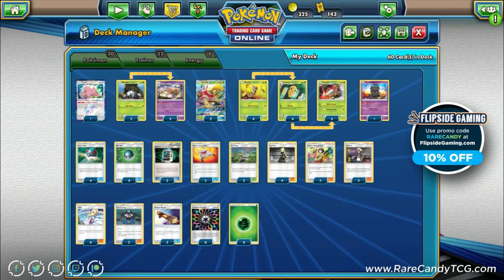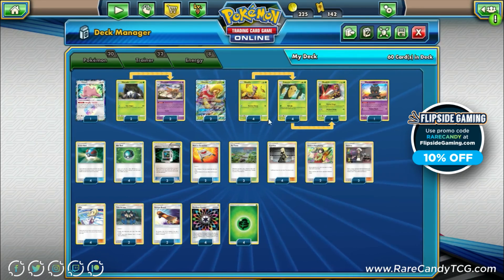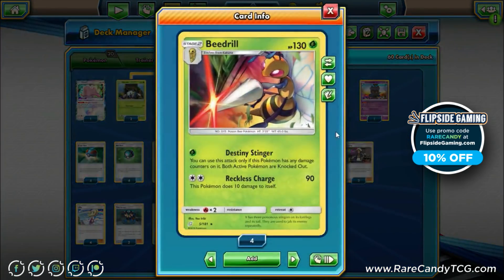Let's take a look at how the deck is going to look. This is a Beedrill deck so we need some Beedrills. We are playing a 4-4-4 line of Beedrill, and we're really just looking at this first attack: Destiny Stinger. You can only use this attack if this Pokemon has any damage counters on it, but then both active Pokemon are knocked out.